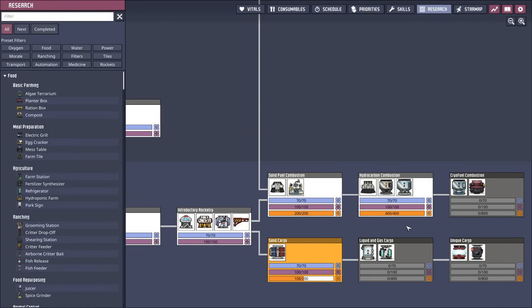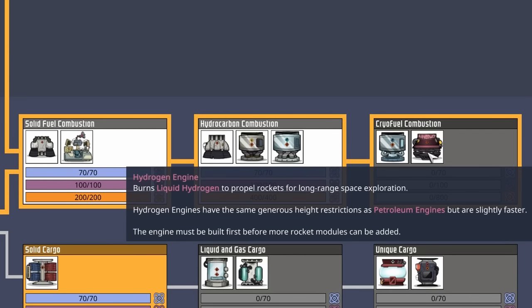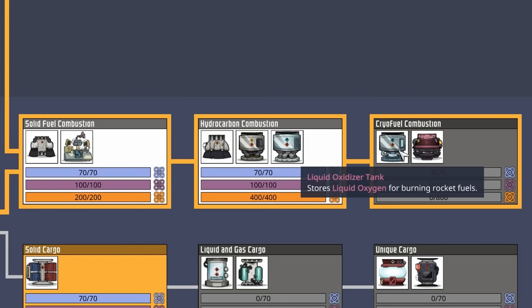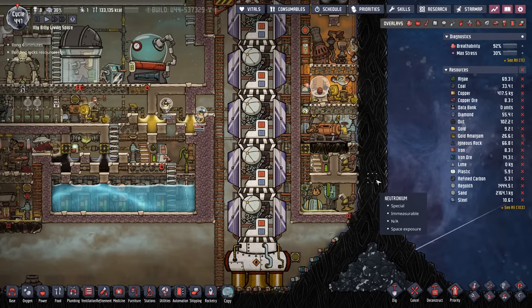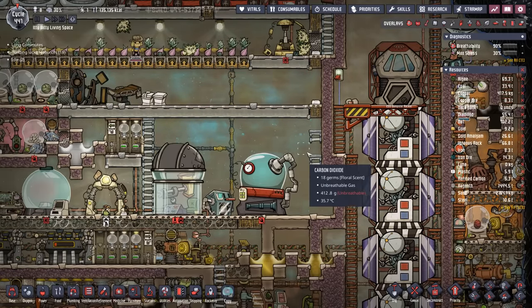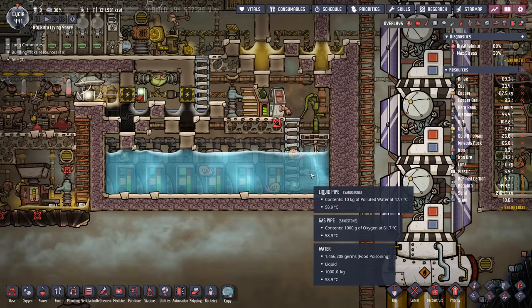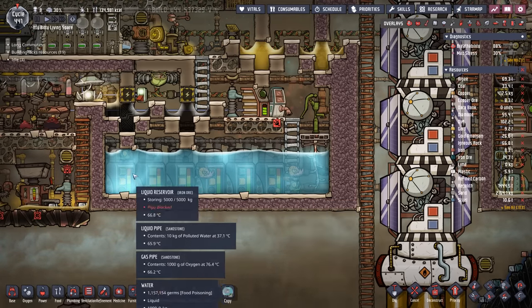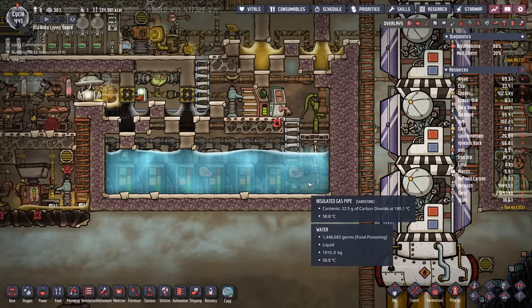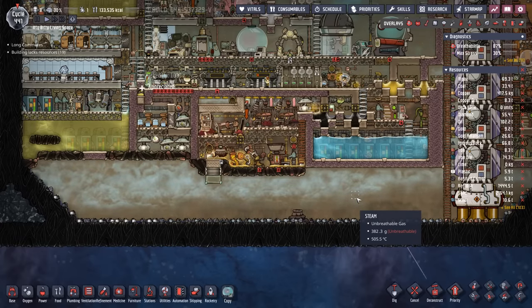That way we can continue doing all the space research missions and even throw a cargo bay on it. And that'll take us all the way into cryofuel combustion, where we can start getting our hydrogen engine and our liquid oxidizer tank. So eventually we're also going to be building a liquid hydrogen and liquid oxygen setup. By that time, hopefully we will not be needing this big old water tank. In fact, we might be reducing it sooner rather than later, because we could use this space. So long story short, we have lots to do today.